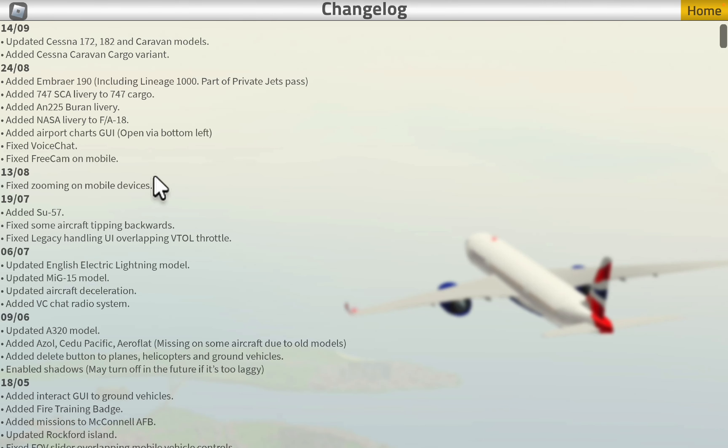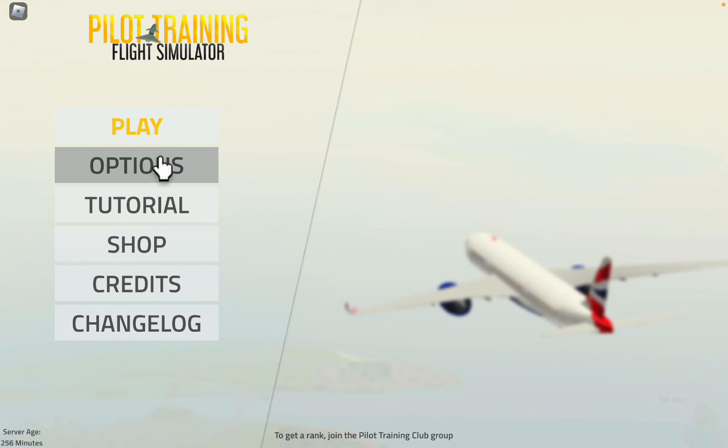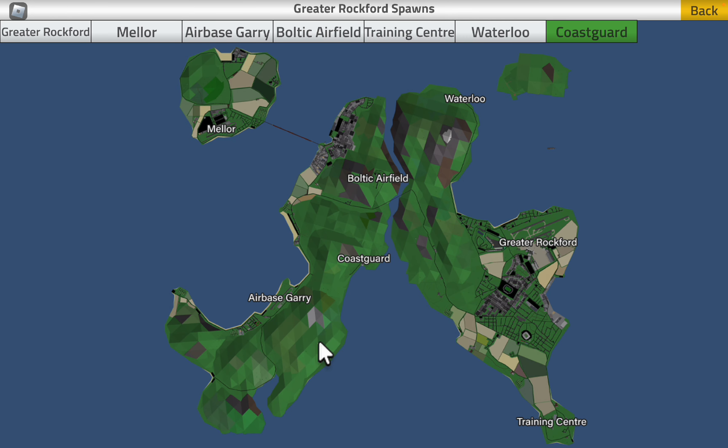Ladies and gentlemen, welcome to Pilot Training Flight Simulator, PTFS. We're here on the change-up page, and they just released a new update, which is pretty much the whole Cessna lineage. So they remodeled the Cessna 172, 182, and the Cessna Caravan. They also added a Cessna Caravan with a cargo variant. We're going to check that all out in today's video.